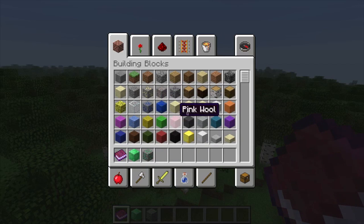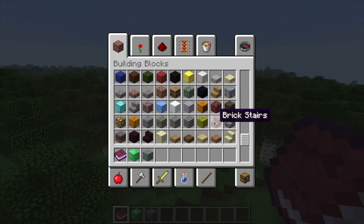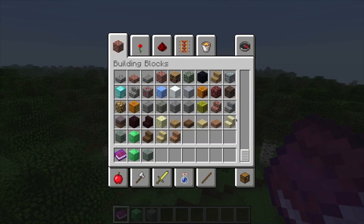Emerald ore is now a rare find. Lapis is still kind of rare. Diamond is rare, but you can find it if you're actually trying. There's something that's extremely rare though — like strongholds. I've never found a stronghold naturally while mining myself. So I'm glad they added emerald ore as that new rare thing to find.